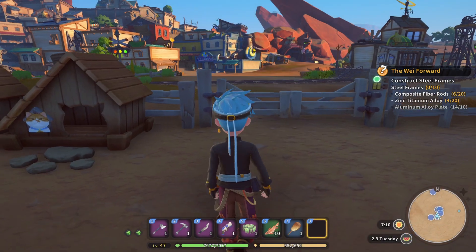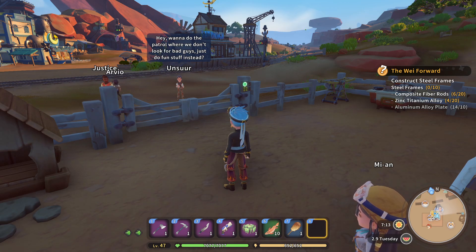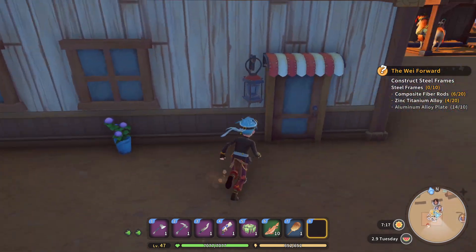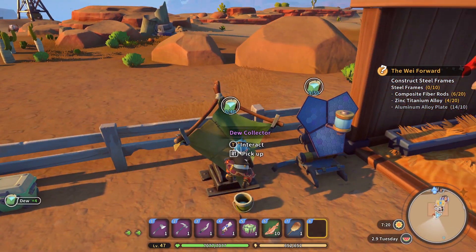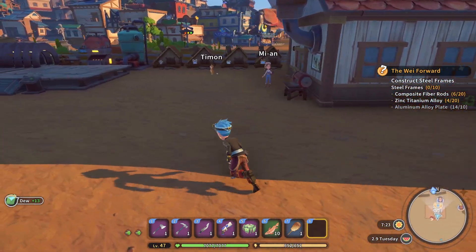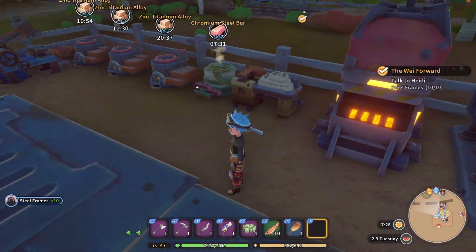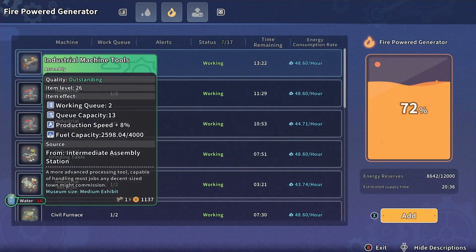Unsure asks if we want to do a patrol without looking for bad guys, but there's not enough content there. We do the morning routine: collecting dew from the dew collectors, Mian handles harvesting, and we go around collecting items. Ten composite fiber rods are ready from the auto assembler - amazing. We'll talk to Heidi later to get them delivered.